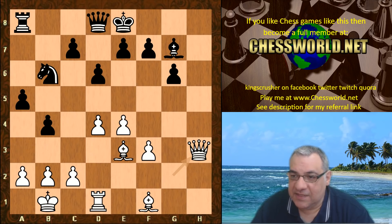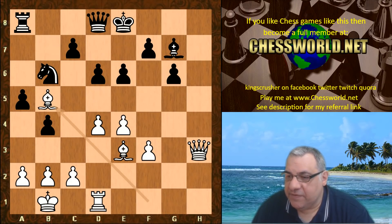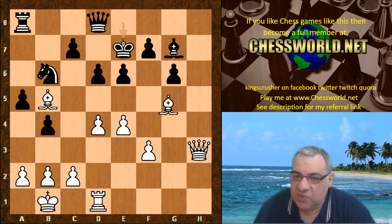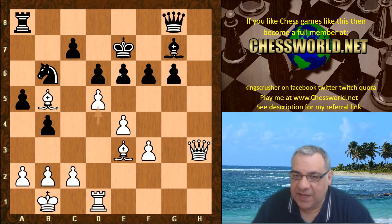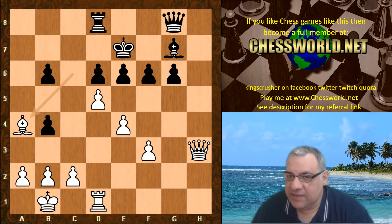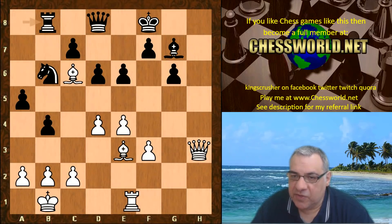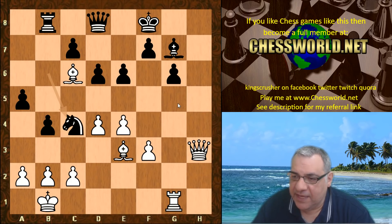So e6 is played, we have check, King f8. On King e7 this encourages the weakening pawn move f6, which weakens g6 and e6 — things like d5 are very strong, white could take on b6 with a big advantage. The light squares are pretty weak, the bishop is blunted for a while. So King f8, Bishop c6, the rook moves to Rook g1 supporting Bishop g5 soon.